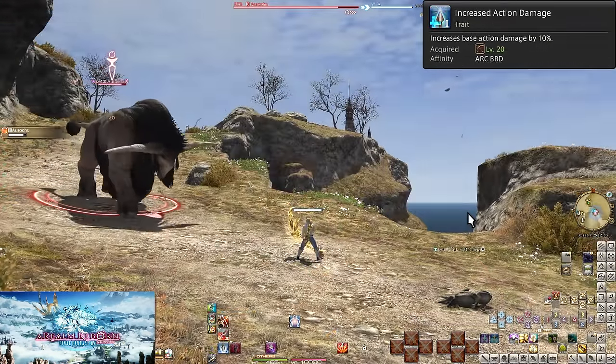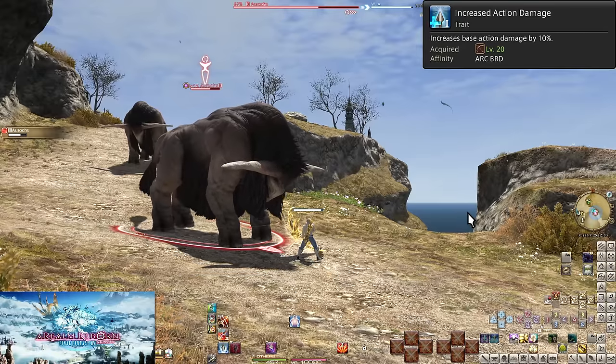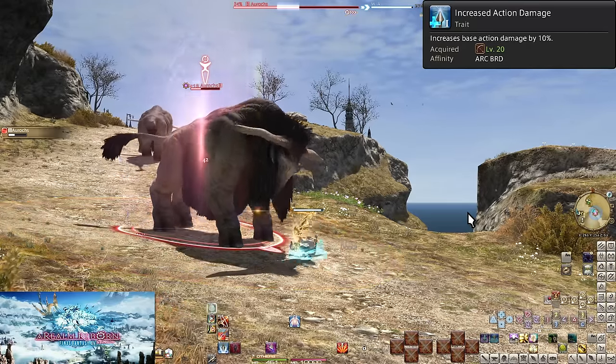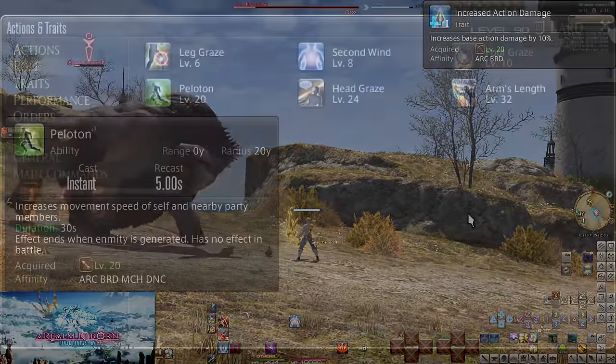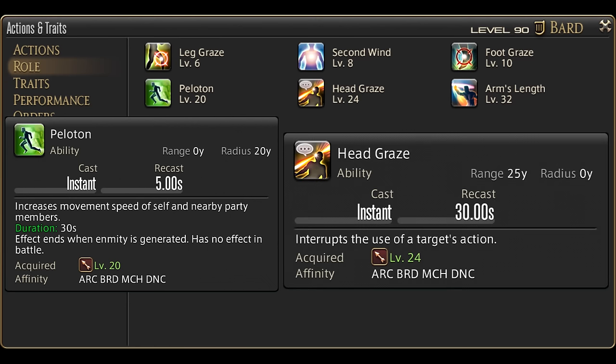Level 20: Increased Action Damage — all damage is up by 10%. Everything is balanced around this increase, so it doesn't change how you play at all. Level 20 also gives us the role action Peloton. And then Head Graze at level 24.